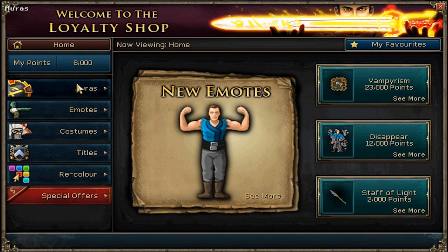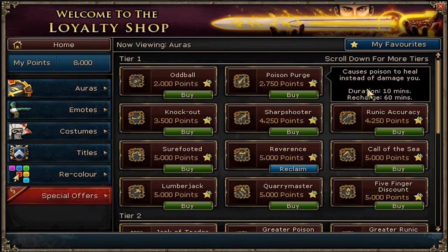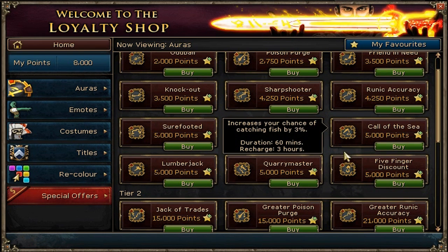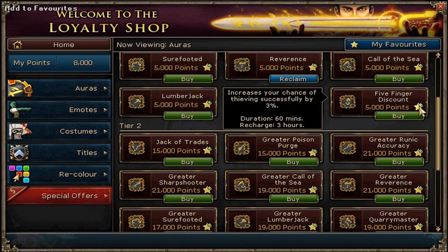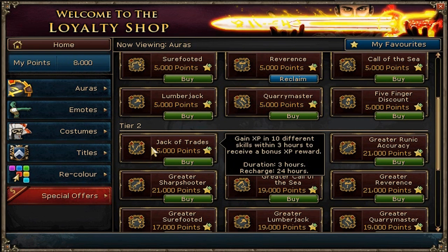I'm here with my friend Prime Aqua and this random guy. Alright, so they had all the old ones. I like how they changed the interface — they actually explain what happens. They added the Lumberjack, the Quarry Master, and the Five Finger Discount. They also added a Favorites button for some reason. I don't know why they did that. They also unlocked Tier 2.